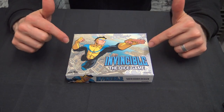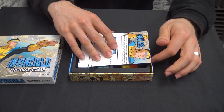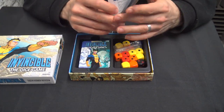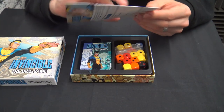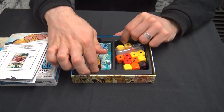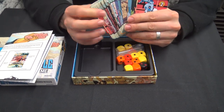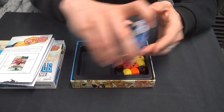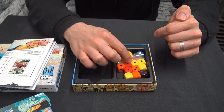This is Invincible the Dice Game. In the box you get your rules sheet. The game's really simple, all fits on just one piece of paper. We have a deck of cards containing all the villains, events and all sorts of things that you'll encounter in your adventures. And then finally, as it's a dice game, we have our dice and we have several different types.